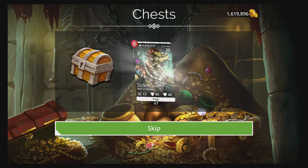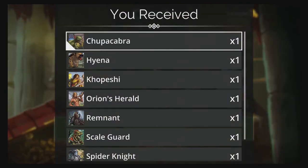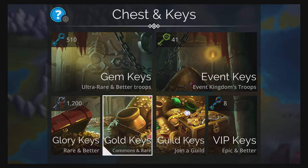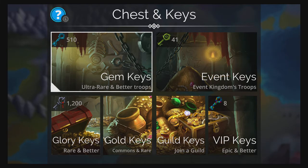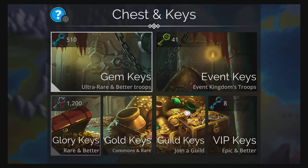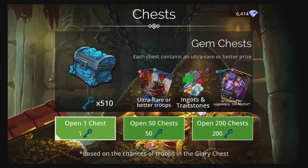Let's warm up the RNG with these eight glory keys — nothing too spectacular. We'll start with some glory keys, then actually let's use those 10 gem keys first to bring it down to 500.